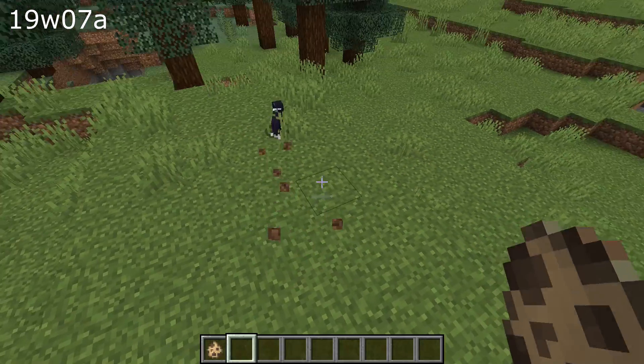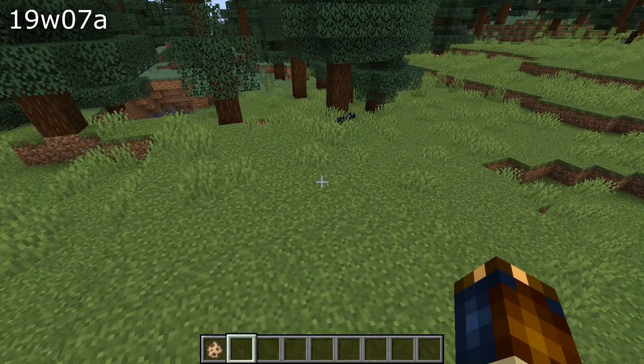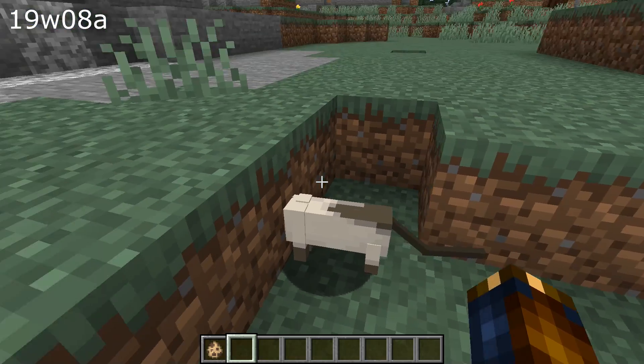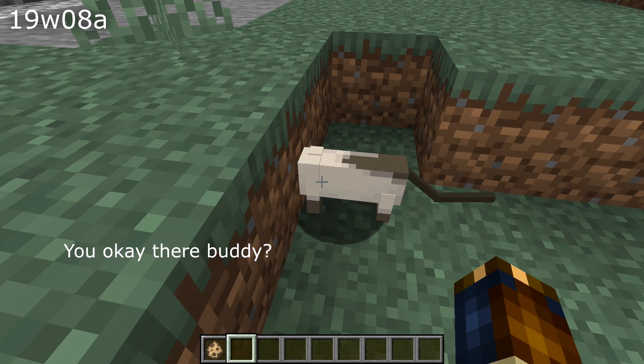Villager behaviors: they did not have a behavior for running away from a ravager — that's fixed in this snapshot. And finally, cats and ocelots would run away from a player even if that player was in creative mode — that's also fixed.